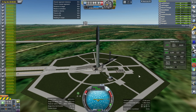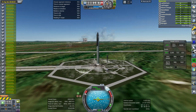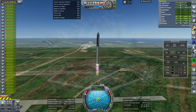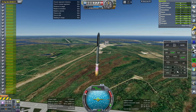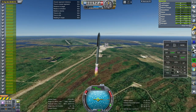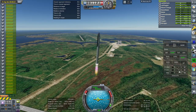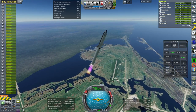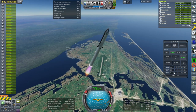Ignition. No launch clamps — we're taking straight off. Off the pad we were about 4,000 tons. Currently only the center 9 engines gimbal. We're past the speed of sound; everything looking fine so far.